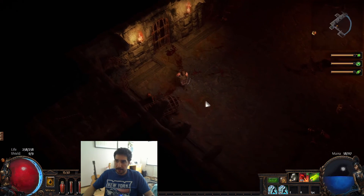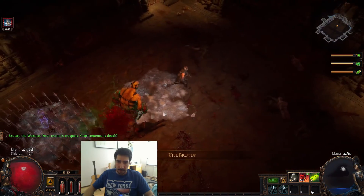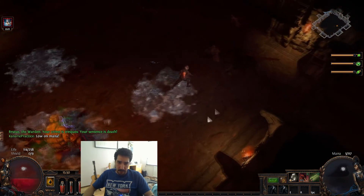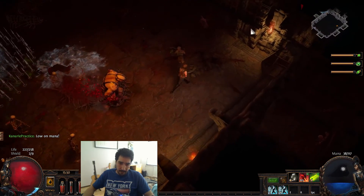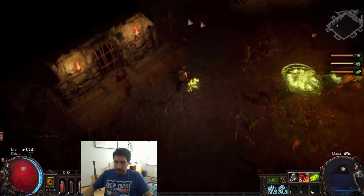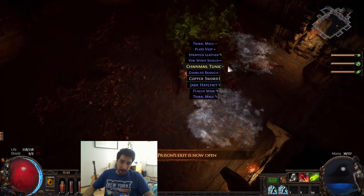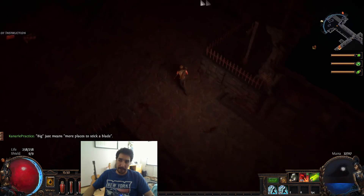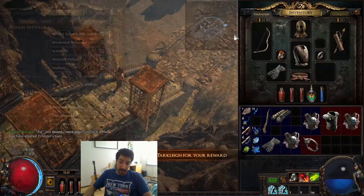What you do here is go in, try to be a bit careful, and try to get the first Puncture in. Watch out for the slam - it can one-shot you. Put the Puncture on and just run. If he would have hit me there I would have been dead 100%. Try to be as careful as possible - this one also one-shots from what I've seen. And there you go, that's Brutus down. If you're really nervous, never stand still - he's not the hardest boss if you're running Puncture.